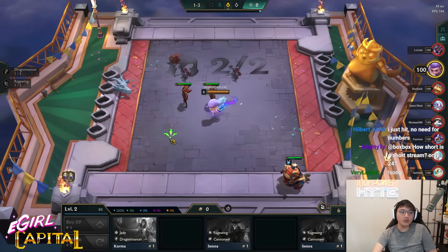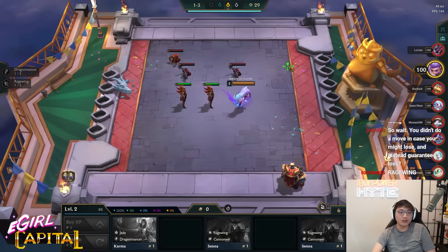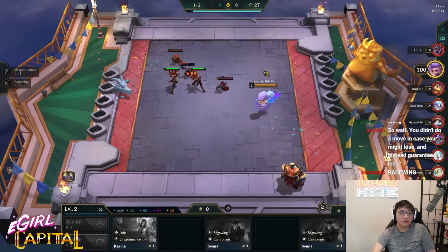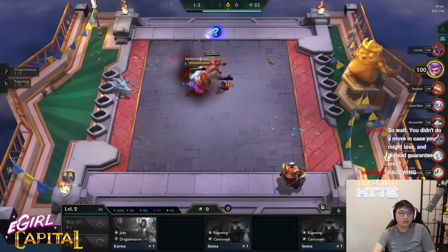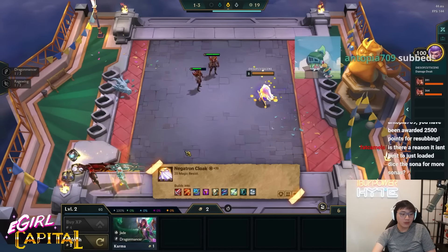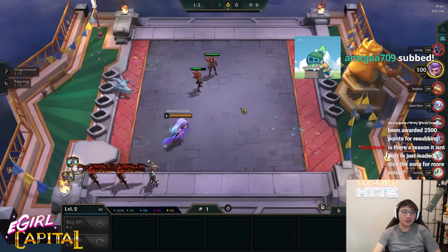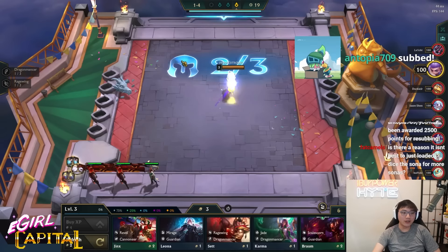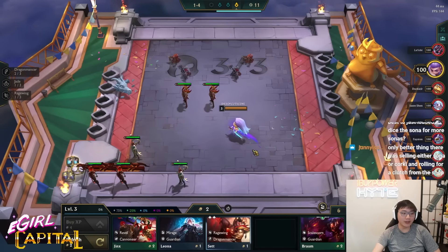Imagine if on that rolldown I hit two Corkis — it was actually really free. Because the loaded dice is actually a lot more likely to give me Corkis. It's actually a big shame that we hit Sona at the beginning, because it was easier to hit the Corki. There are a lot of really stupid people out there who don't understand how loaded dice math works, and it infuriates me. Please, just let me play the game.